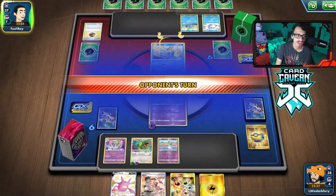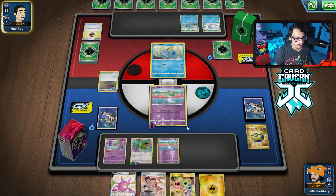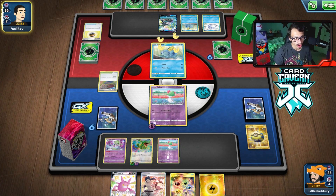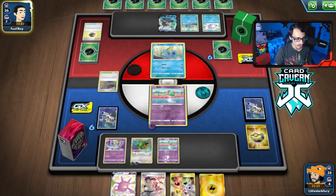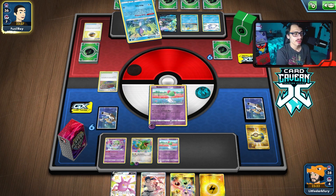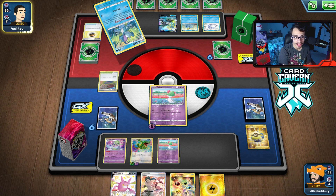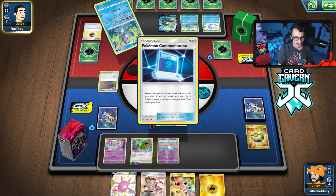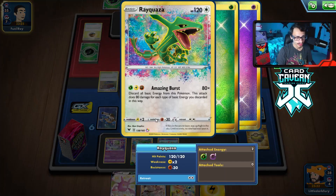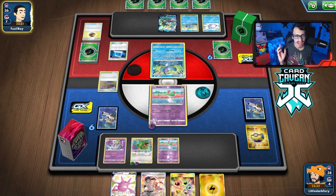We'll grab another Ralts. We could use Coco Prism too. We don't want to get snipe shotted. The big thing is we want to make sure we have Bruno if we get knocked out. We're probably going to get killed by the Inteleon — they can kill me with Frostmoth and then Aqua Report. We'll get Mew down. We did get psychic energy on, so now we just need to attach lightning energy and fighting energy, then we can one-shot Inteleon for 320 damage.